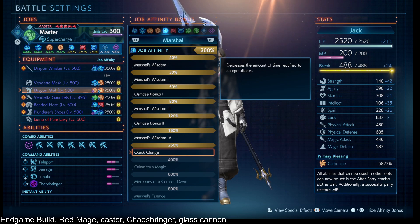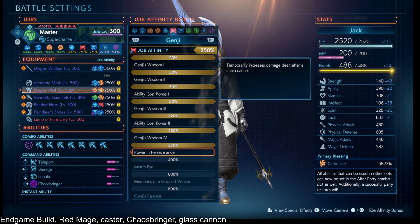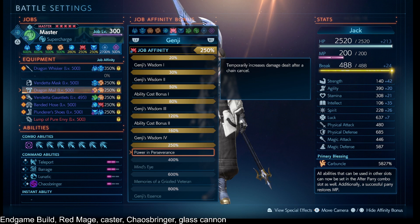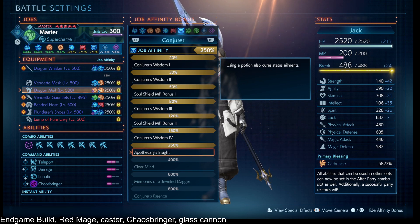We have Red Mage 250% so that our Monk's Supercharge — we're not squatting down as long in order to charge that focus up. We have Summoner 250% because sometimes we just want a damage boost when we do a squat and chain cancel — pressing the change job button during the squat so that before you finish the animation, you get a 100% damage buff on that.